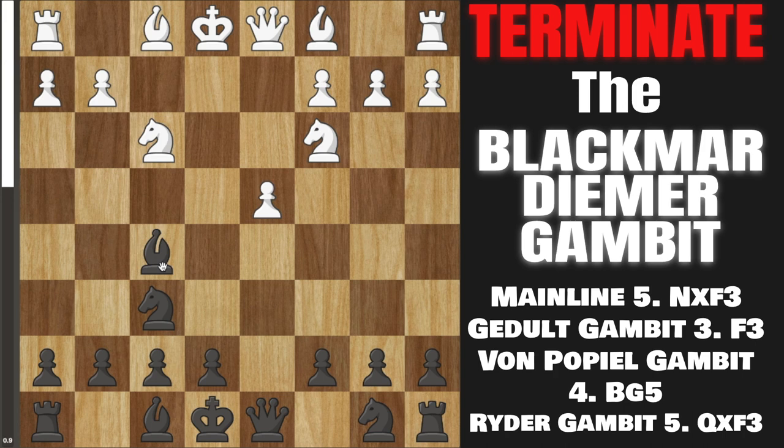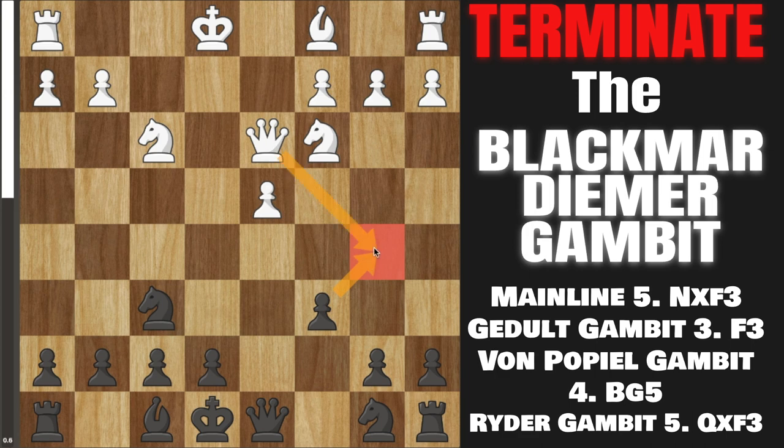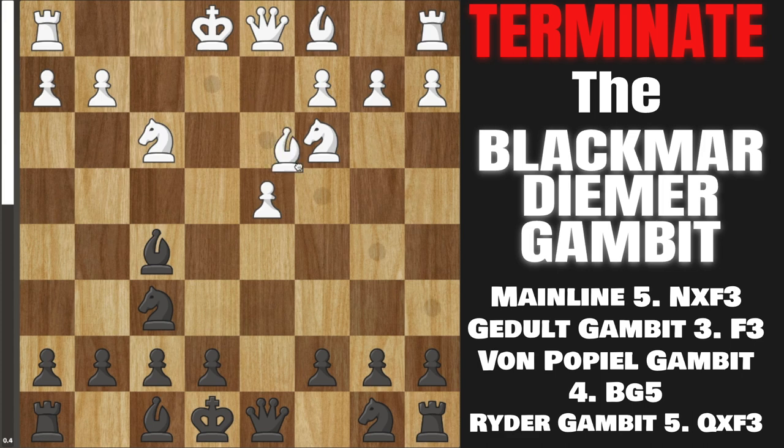White now has two main moves here: bishop to c4, which is a lot more popular, or bishop to d3, which isn't as good. If they play bishop to d3, then we are going to trade. They will take back with their queen, and now you simply play pawn to c6 to prevent any queen to b5 shenanigans. You are going to play this in pretty much the same way as the main line with bishop to c4.